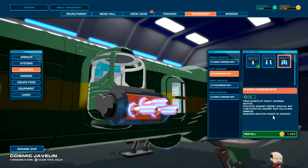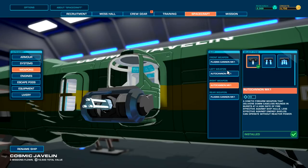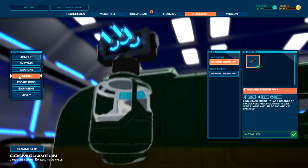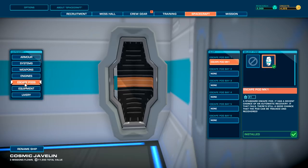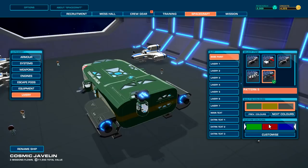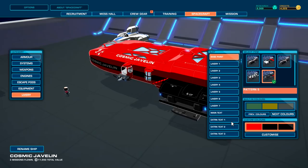Requires reactor power — that's a problem for the plasma cannons. We have two autocannons on the sides but maybe we'll put one in the back — the rear — which seems to be where we got attacked the most. We can upgrade that for a thousand bucks — let's upgrade it. Checking the engines too — standard Mk1, nothing available. Some escape pods — didn't have that before. Also equipment — you can change up all the equipment in here and also change the paint job.